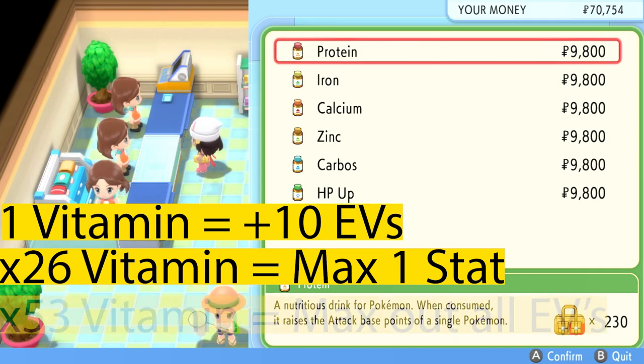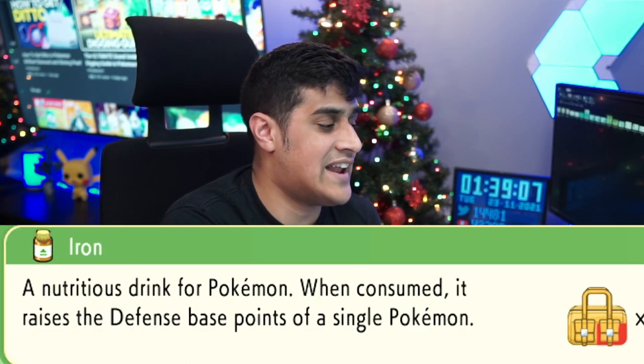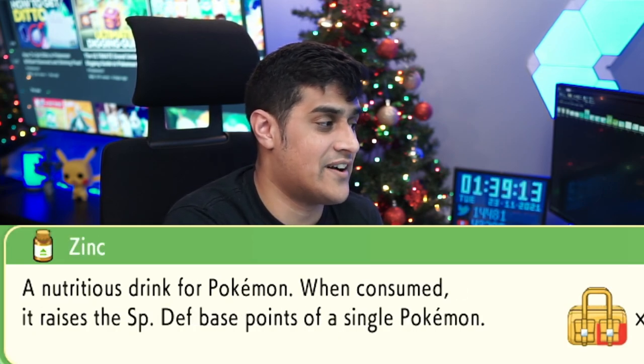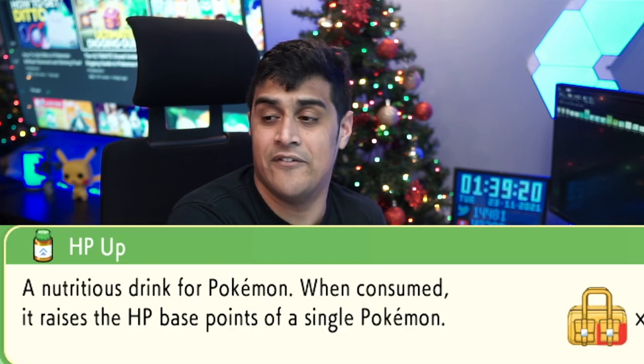In order to max out all of your EVs, you would have to purchase a total of 53 vitamins. Protein gives you 10 EVs of attack, Iron gives you 10 EVs of defense, Calcium gives you 10 EVs of special attack, Zinc gives you 10 EVs of special defense, Carbos gives you 10 EVs of speed, and HP Up gives you 10 EVs of HP.